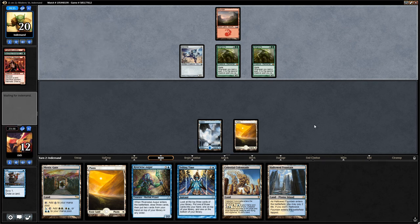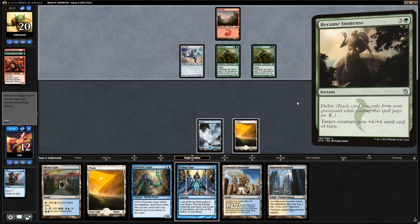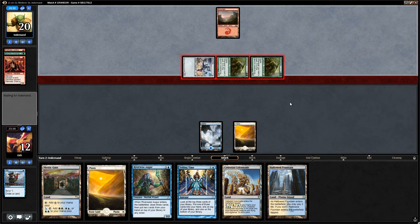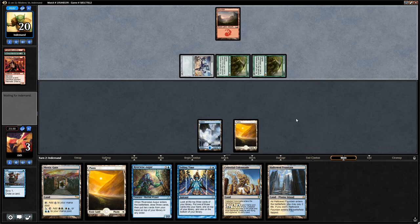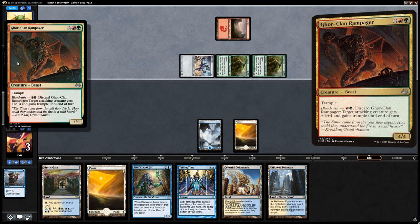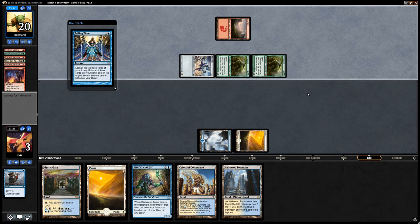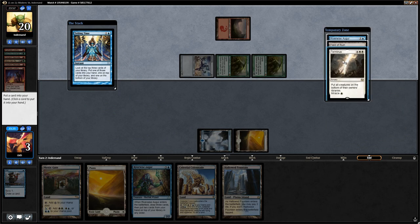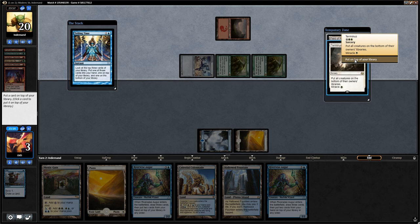Lightning Bolt would kill us. Instead the opponent casts another Faithless Looting, discarding a Rampager, and another Neonate — so end of turn, Telling Time. We know what we're looking for and there it is — awesome! We want the second Augur in hand and we put Terminus on top. Untap, draw, reveal Terminus, and cast it for a single white mana. The Vengevines go to the bottom of the opponent's library — even better than destroying them. We play a tapped Colonnade and say go.